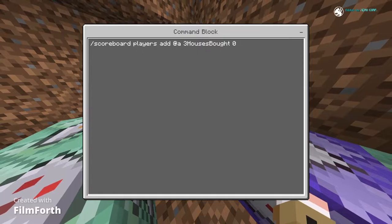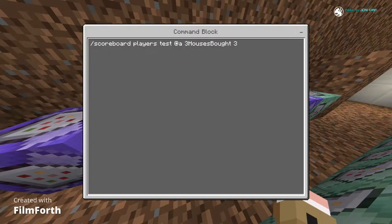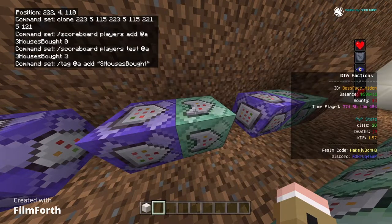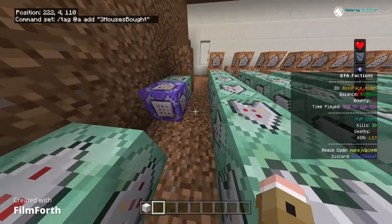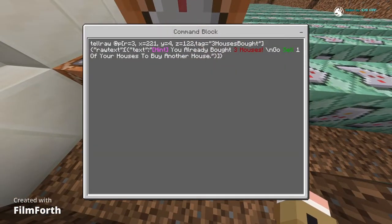At the very end there's an announcement. These commands I'd have running all the time so when a player joins they get a score. You have to have the test set for three houses, and this will automatically add the tag of three houses bought when they already own that many.